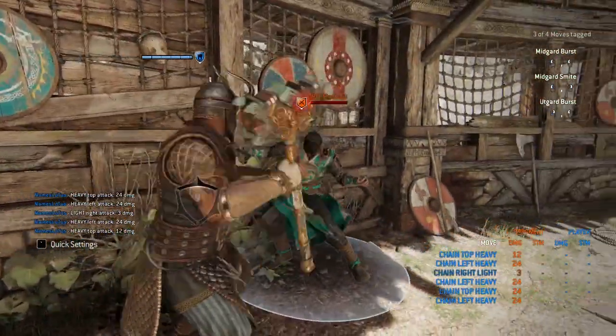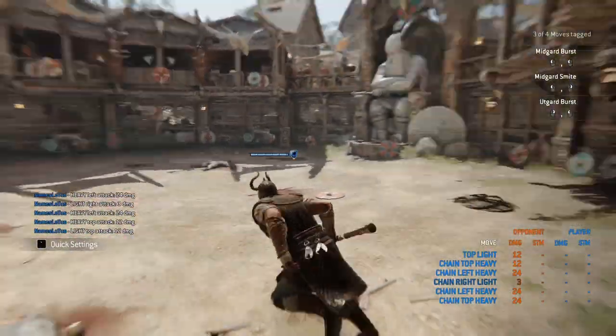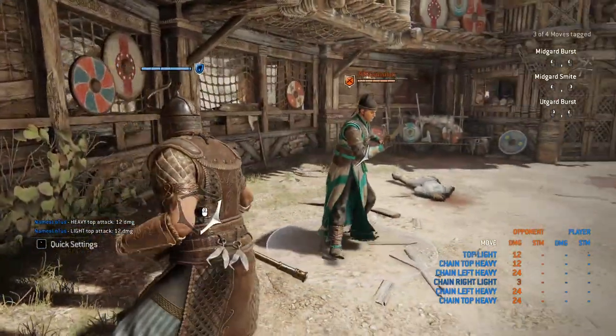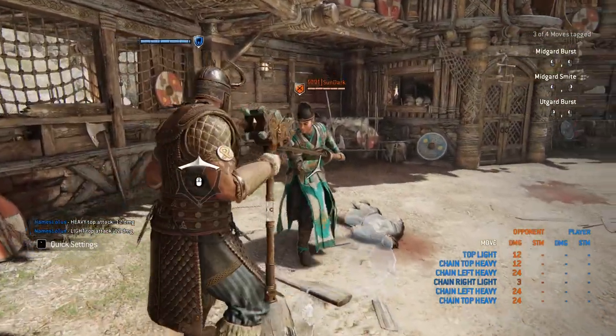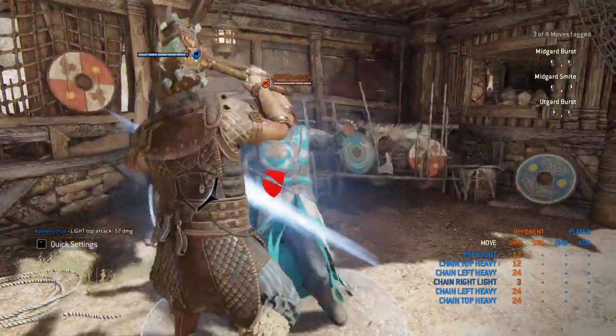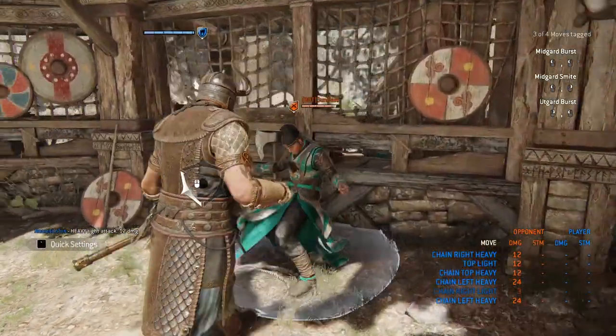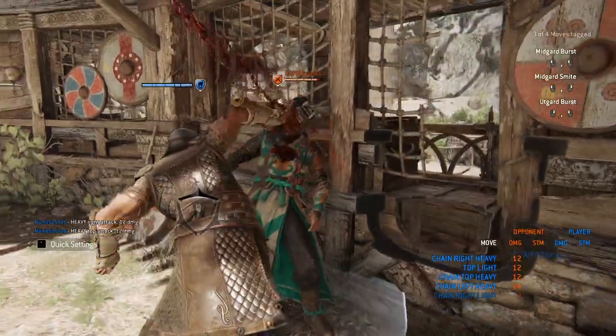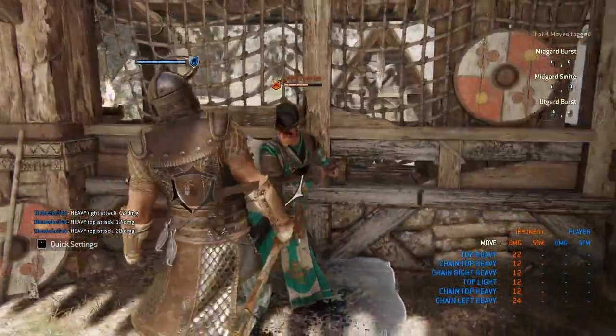Let's just end the bot right here. Another thing I want to talk about is the punishes for wall splats. So if I get the bot here — when you get a guard break, if you heavy from the top, with my guard clear, I'm going to get a guard break, heavy on top, and wall splat him. And you get that heavy, which is confirmed.